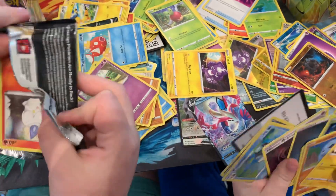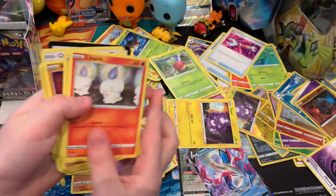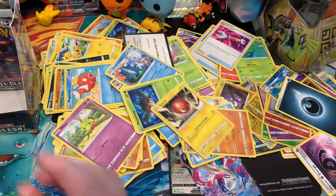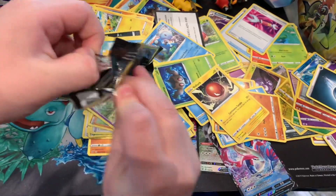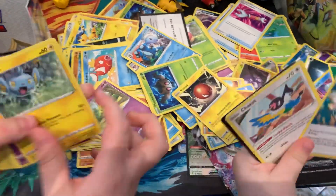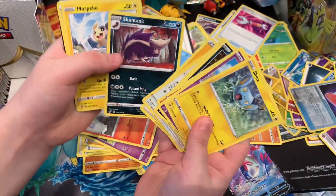We got all base. I'm going to open the black pack. We got another energy of the white one. Wow, but there's a purple. And then all base. We got a double of the white one, and then all base. Stack check.